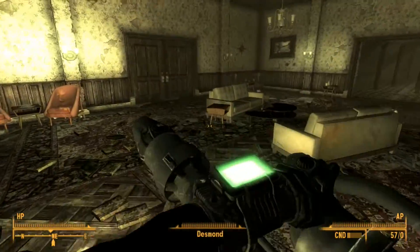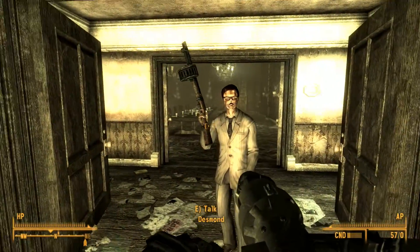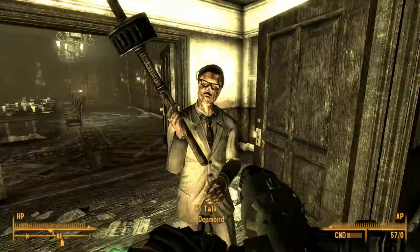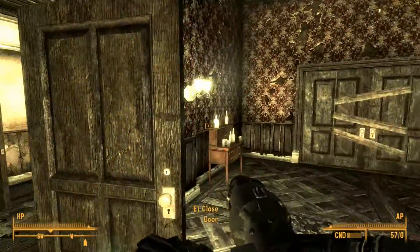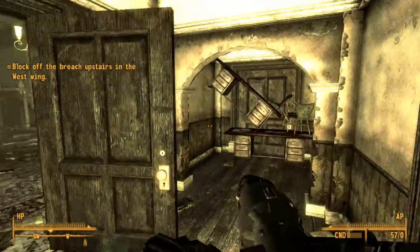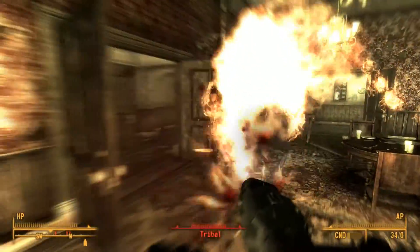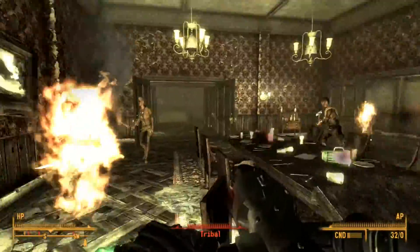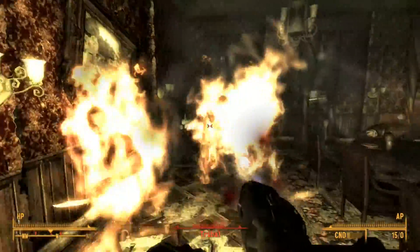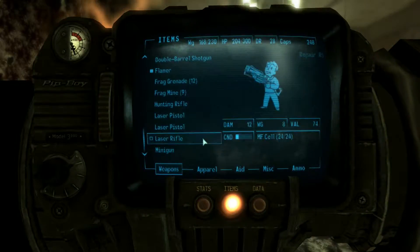Stairs? You got it buddy. Go through these doors and up the stairs, find where they are coming in and stop them — I'll be keeping an eye on the cameras down here. Got it. Where's the stairs? I found where they're coming from. I think I'm on fire. Flamethrower am disappoint. Flamethrower am out of ammo. Minigun — not out of ammo.